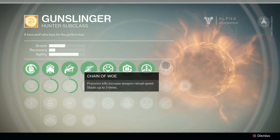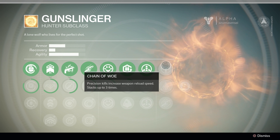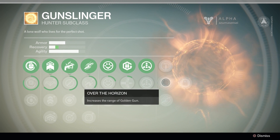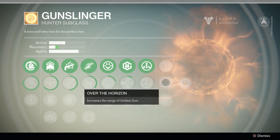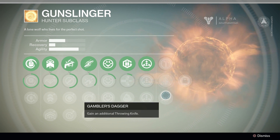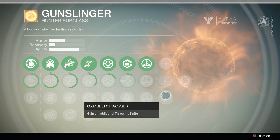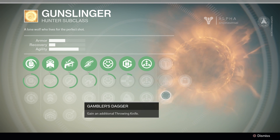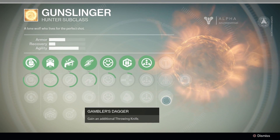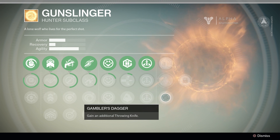For our last line: Chain of Woe — precision kills increase weapon reload speed, stacks up to three times, so another precision buff, this time on reload speed. Over the Horizon — increases the range of Golden Gun, letting you hit targets from farther away. Gambler's Dagger — gain an additional throwing knife. You can't really go wrong there. I've had Hunters who almost killed me but then on their reload chose to finish me off with a throwing knife, so having an extra could be a nice bonus — instead of waiting for the reload animation, just finish them off with a knife.